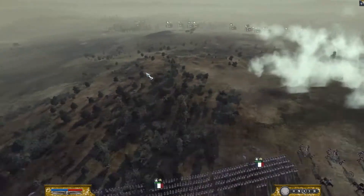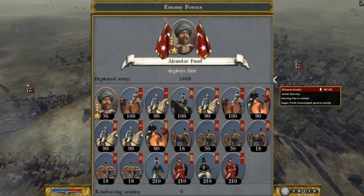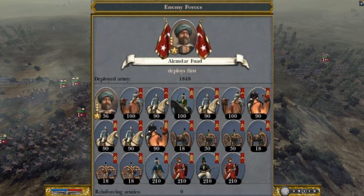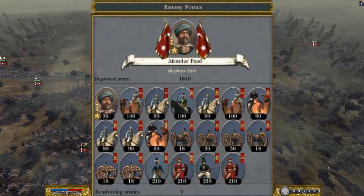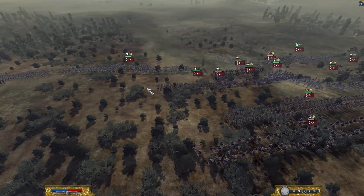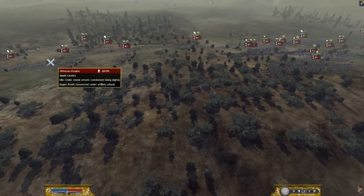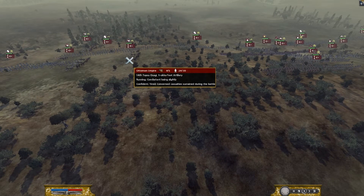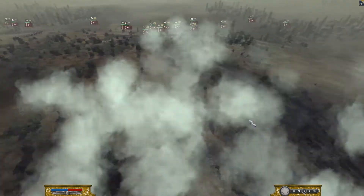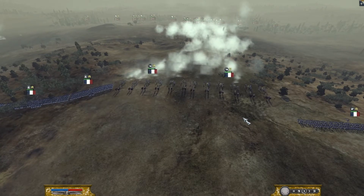If you look at the Ottoman forces today, you can see a lot of irregular infantry, a lot of cavalry, camel warriors, Sepai cavalry. Looks like they've got some Janissary grenadiers, which are very tough troops that the Ottomans have, so definitely a force to be reckoned with. And they do have some five-pound artillery, or Oka, so they do have some artillery — though not as much irregular infantry as we're used to, which is usually pretty easy to counter.